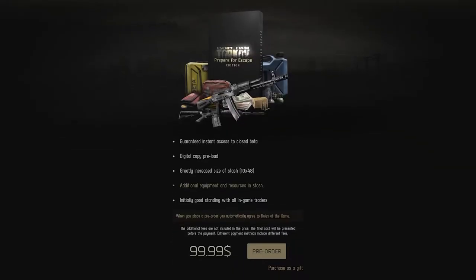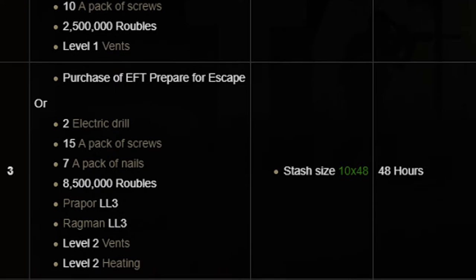For stash level 3, this is where it starts to get really expensive — this is for the true grinders. Purchasing EFT Prepare for Escape gives you the stash size of 10x48. Otherwise, you're going to need: two electric drills, 15 packs of screws, 7 packs of nails, 8.5 million rubles, level 3 Peacekeeper, level 3 Ragman, level 2 vents, and level 2 heating. It takes 48 hours to build. You're probably not going to get here until you're at least level 25 or 30. Ragman level 3 is a lot harder than Peacekeeper level 3 — you can level Peacekeeper up pretty quick because it has a lot of easy front-loaded tasks.